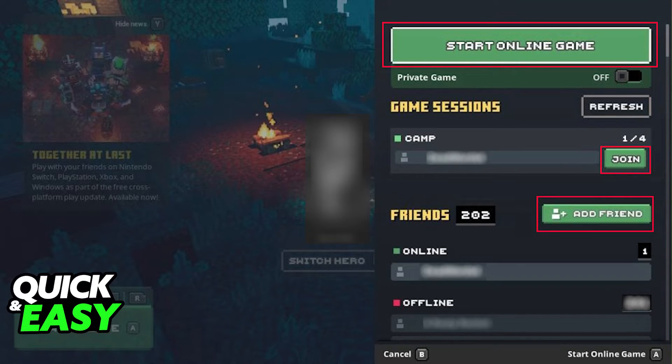With the tutorial done, you can either invite your friends and add them through the main menu at the social tab by inputting their Microsoft account gamer tag, or you can do that in-game.